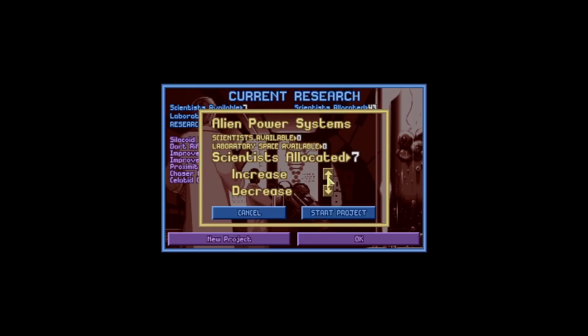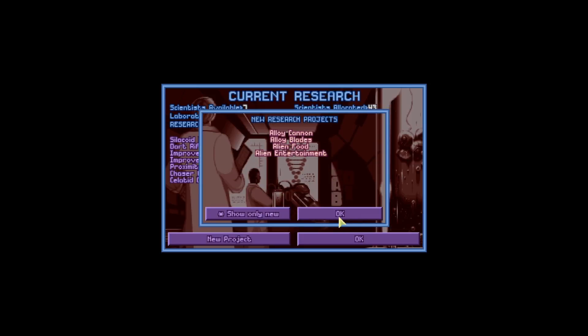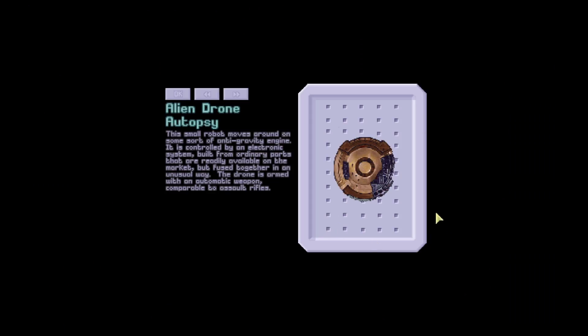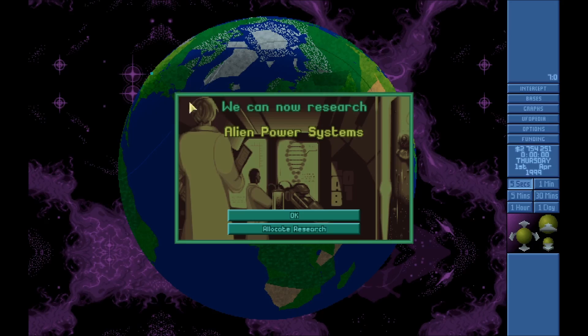Alien power system sounds interesting. Alien drone corpse — this small robot moves around on some sort of anti-gravity engine. It is controlled by an electronic system built from ordinary parts that are readily available on the market but fused together in an unusual way. The drone is armed with an automatic weapon comparable to assault rifles.